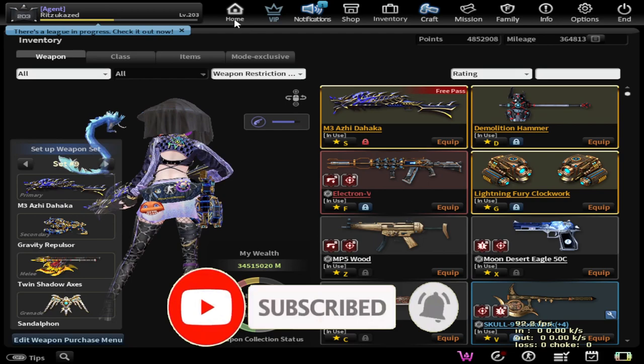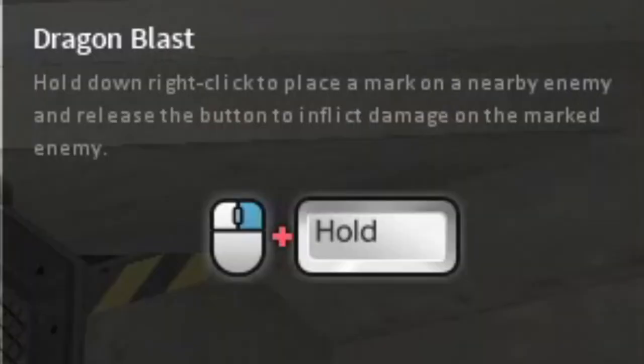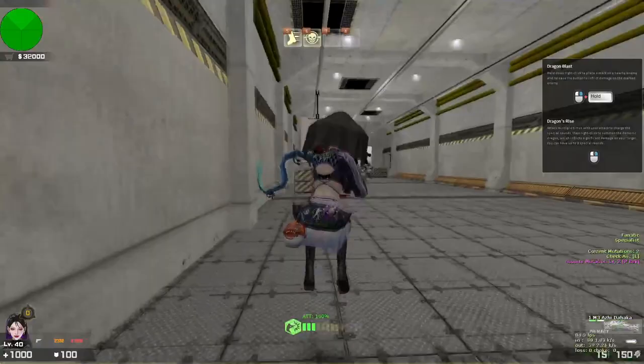Alright, so here we are in the Training Ground Mode, and as you can see, I'm currently carrying this weapon right now. There are two special skills called Dragon Blast and Dragon's Rise. I'm going to try the basic tech first by starting to kill this normal zombie, and let's see what I can do. It shoots pretty fast, unlike M3 Black Dragon.